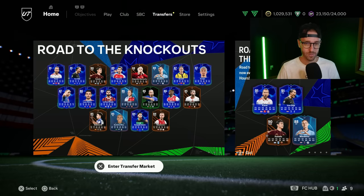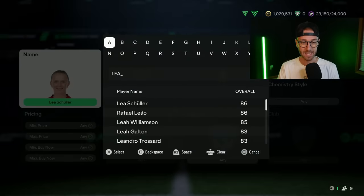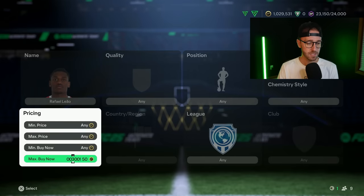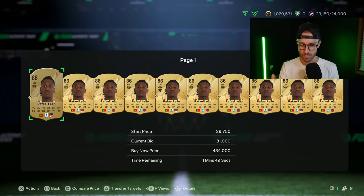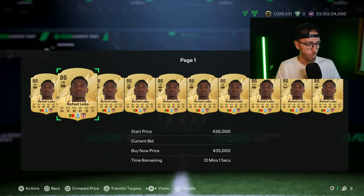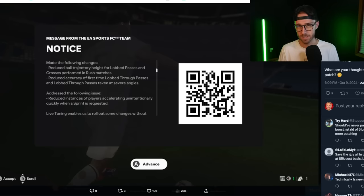Now let's get to the good stuff — this is where the big surprise from EA mixed everything up yesterday. EA dropped a live tuning update to the gameplay. It's technically not a patch because you don't have to download anything — literally when you reset and come back into the game, it will have the tuning update and the gameplay will be different. This is something they implemented, I think, for the first time in FIFA 23 or FC 24. It reduces instances of players accelerating unintentionally quickly when a sprint is requested — that's the message that popped up in game.